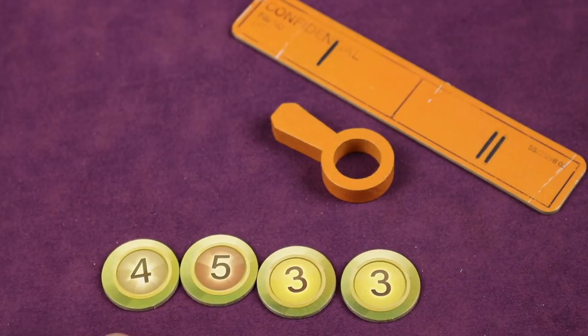At the end of the game, everyone flips over their points. Whoever has the most points wins. In case of a tie, whoever has the most point tokens wins. If it's still tied, you share the victory.